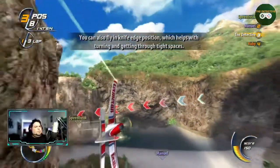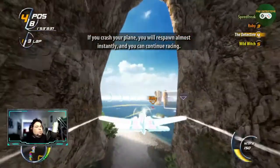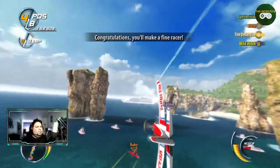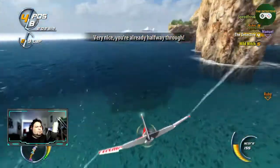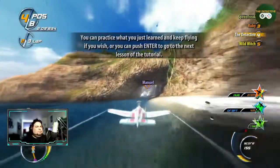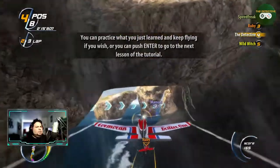You can also fly in knife edge position, which helps with turning and getting through tight spaces. I might have to invert these controls — it's throwing me off. Congratulations, you'll make a fine racer! Very nice, you're already halfway through. You can practice what you just learned or push the button to go to the next lesson. Let's fly it — let's do it.